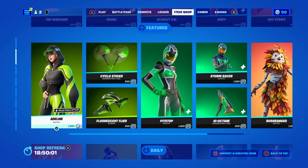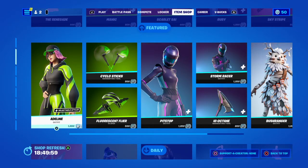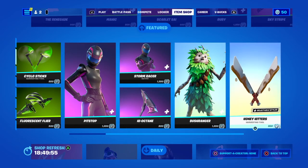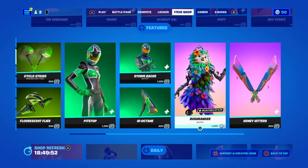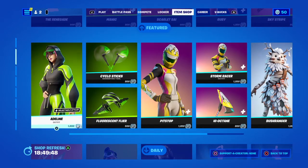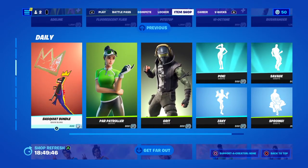I think I've shown these before — they were all back in the game. If you want these items, I suggest you get them quite quickly. Bush Ranger is 1200 V-Bucks and he's got selectable styles. I don't know what that other one is — it should have been a rare thing.